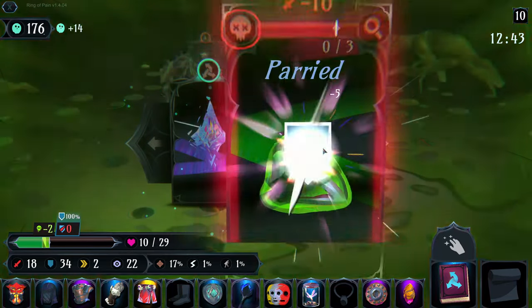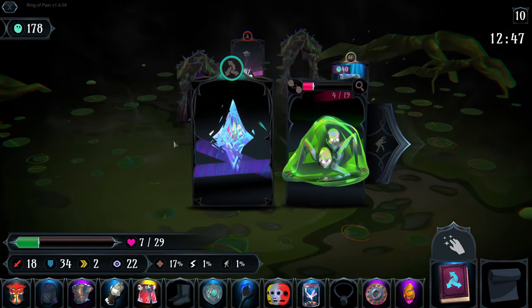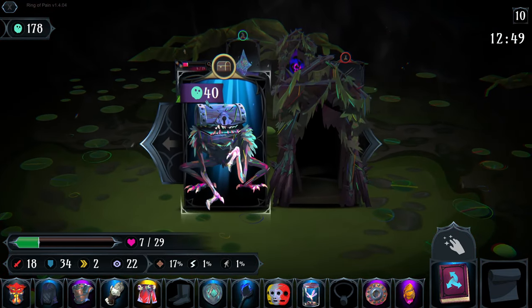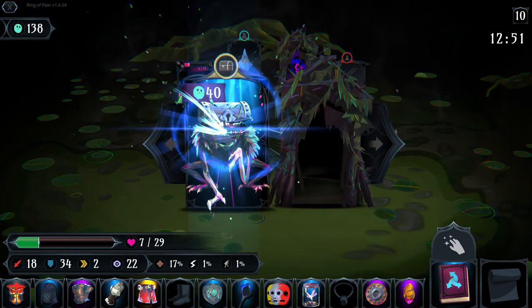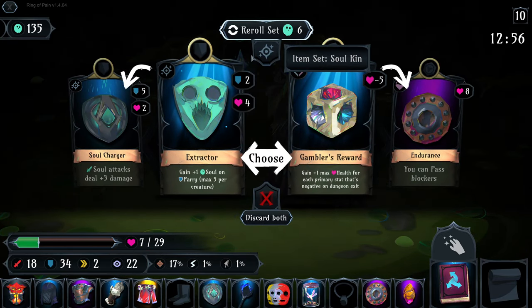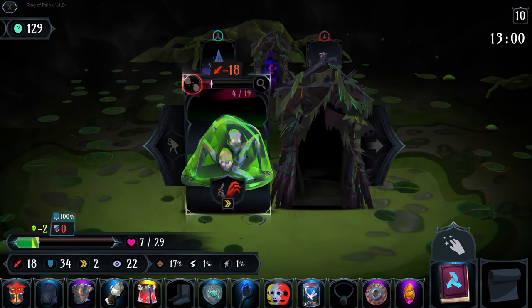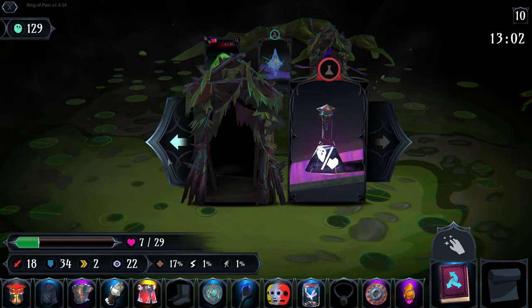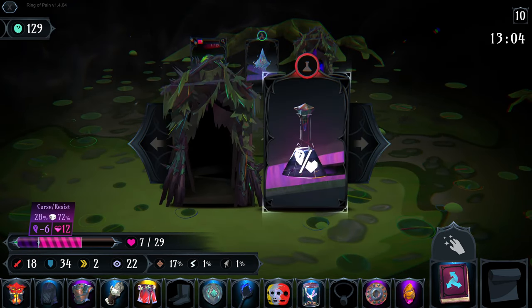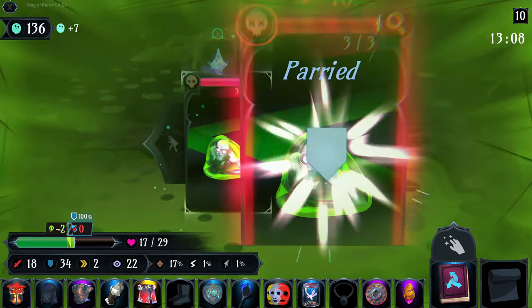We do get the constrictor, and now I almost don't want to attack here. Let's open this up - anything good? Not really the best. Actually, we have a 72% chance - let's try this. Okay, now we can, and then we exit for some more healing.